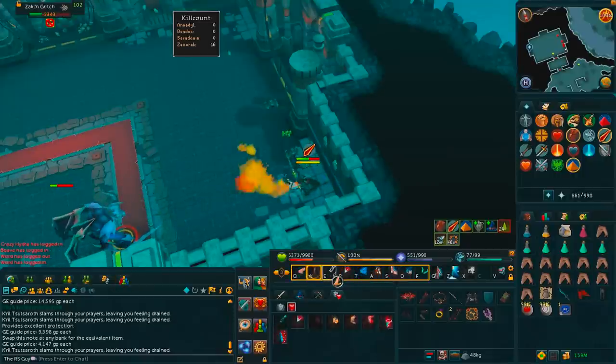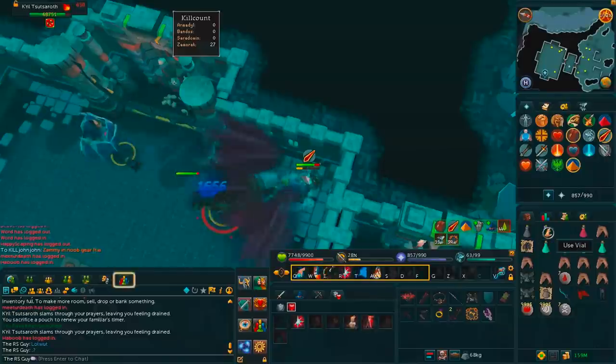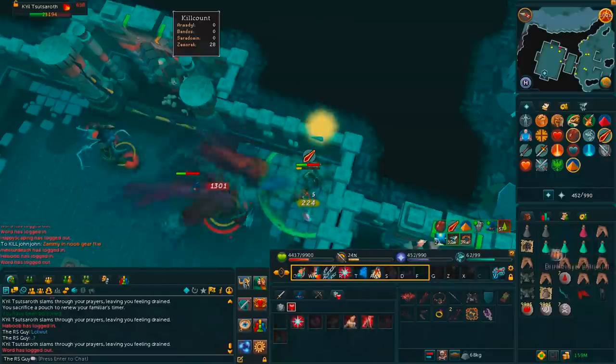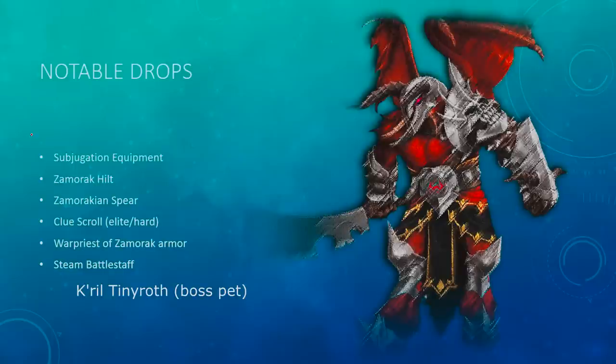I'm going to show you one more kill. That's the gist of the Zammie boss. In terms of auras, Vampirism, Penance, or a magic accuracy aura — not super important. Just make sure you've got the highest tiered weapons and armor you can, and you should be good to go. You get lots of great drops: Addy plates, some ores, Wines of Zamorak, Rune weapons, and of course the Subjugation. Notable drops include Subjugation equipment, Zamorak hilts, Zamorak spears, clue scrolls both elite and hard, Warpriest of Zamorak armor, and the steam battlestaff. You can make a ton of money here if you do it properly.